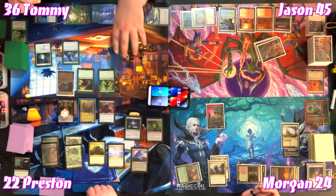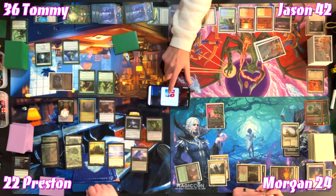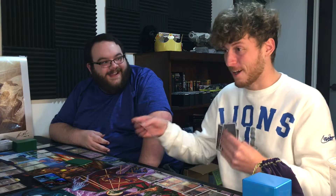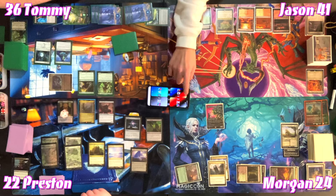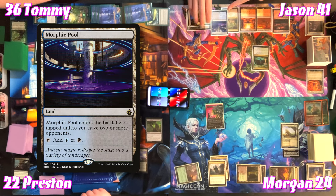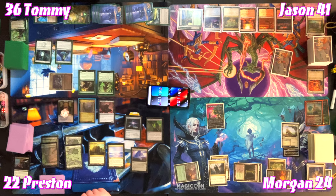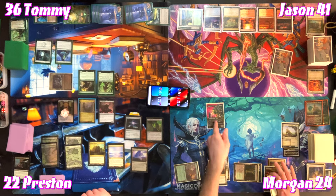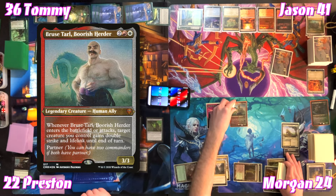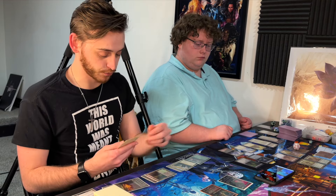Morgan swings and deals damage — Tommy notes he should have positioned Reliquary Tower differently. Morgan draws for turn, plays an Island, doesn't draw lands now. Morgan taps for one blue taking damage, and one green to cast Growth Spiral — drawing and putting Morphic Pool onto the battlefield. For three (cost one less with Umori), he casts Bruse Tarl — on ETB or attacks, target creature gains double strike and lifelink until end of turn. Morgan chooses Umori.